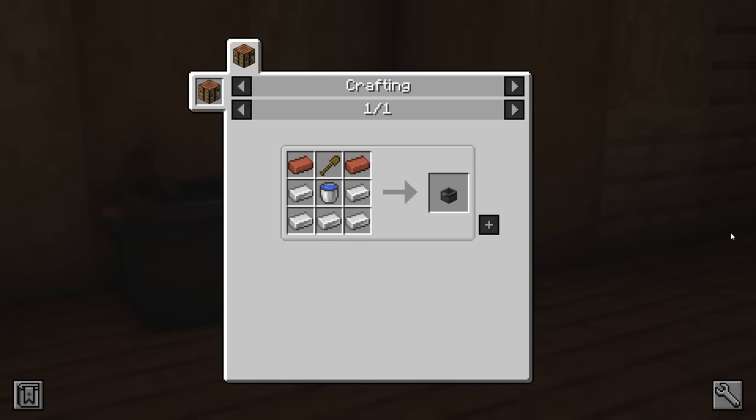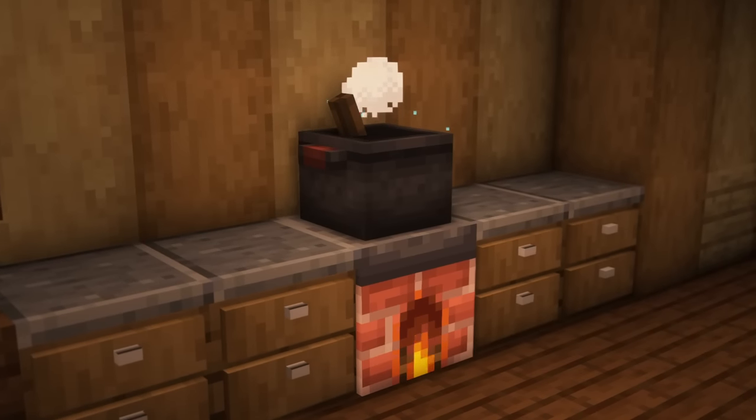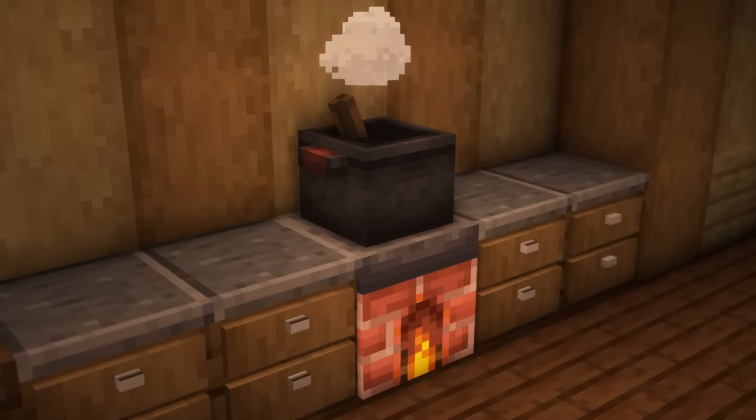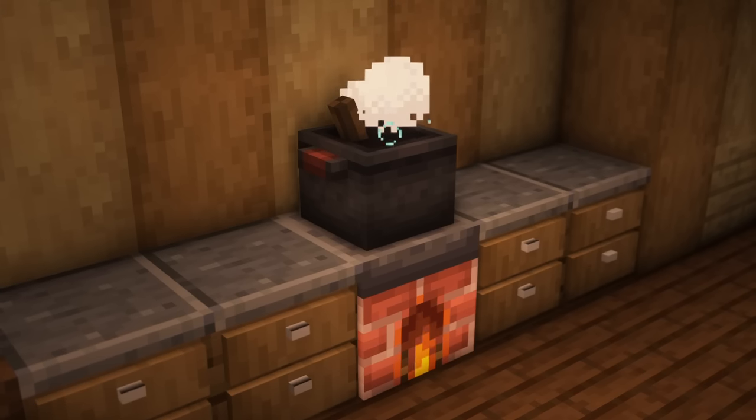Once you feel ready to start creating some new meals, craft the cooking pot from five iron ingots, a bucket of water, two bricks, and a wood shovel. The cooking pot needs a heated block underneath it like a campfire, stove, magma block, fire, or lava. You'll know a cooking pot is heated as it will have boiling bubble particles.